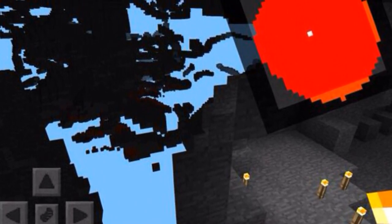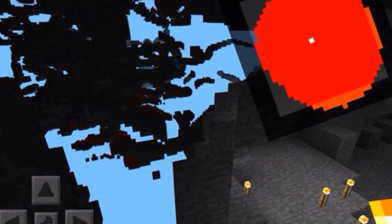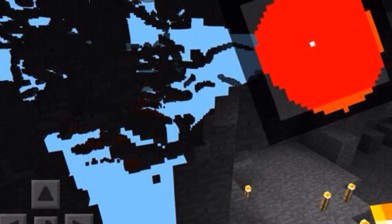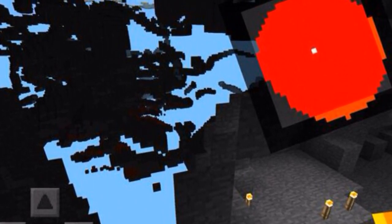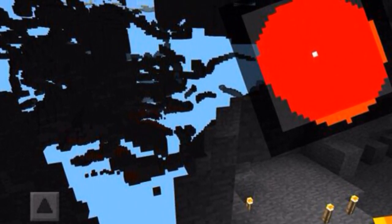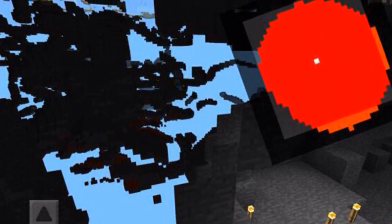The caves definitely look like a lot of fun and they appear to be functioning. Also, if you look closely at that picture, you can see what looks like a little lava puddle. They've added those lava pools you find in caves, so now we don't have to look for lava coming out of the side of mountains — we can find lava in caves. So they added lava to caves and they seem to be functioning.